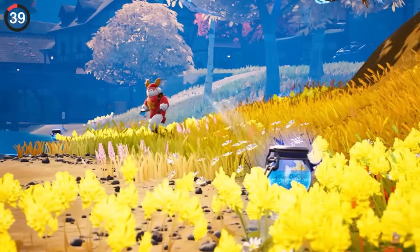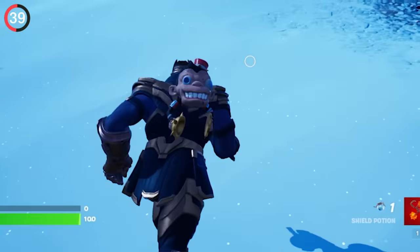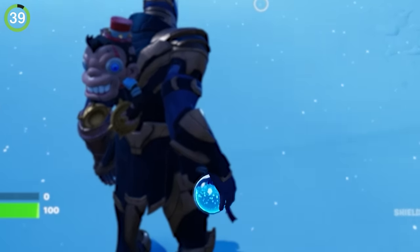You just gotta appreciate the realism in Fortnite. Even something as simple as a drink has so much detail — running around with a potion in your hand, you can actually see the liquid sloshing around, and it forms bubbles from the gas.